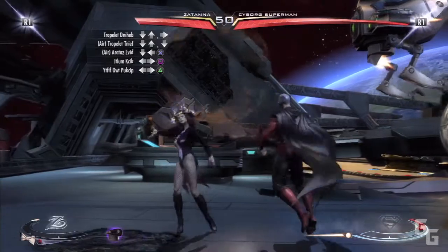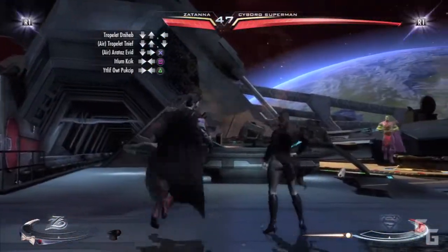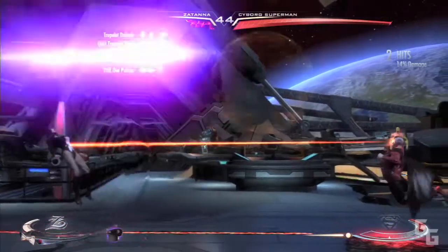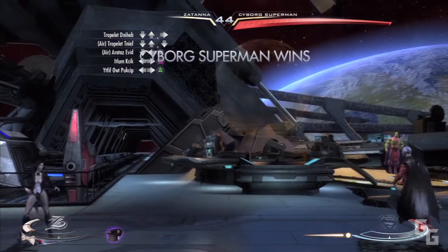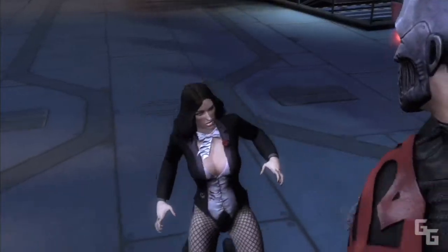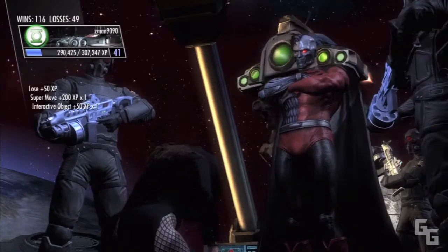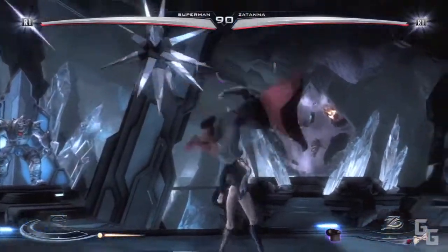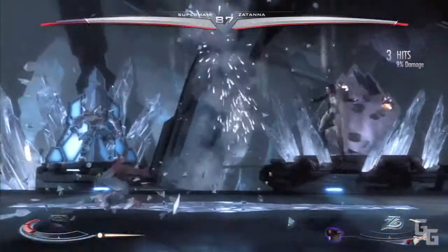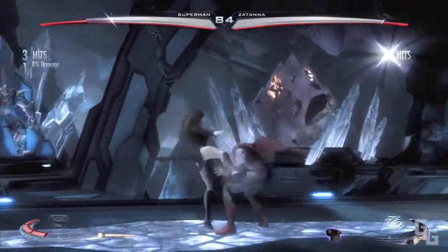I finally got the Zatanna gameplay up. I'm playing as Zatanna so I'm just showing you guys a beginner's look, and I'll put the computer on very hard so you guys can see how good she can be. She's such a breath of fresh air to the game because all the characters are feeling so similar, but Zatanna feels so different being a magic-based character. Shazam and Black Adam I guess count, but Zatanna's main attacks are magic where Shazam and Black Adam have the option of punching.